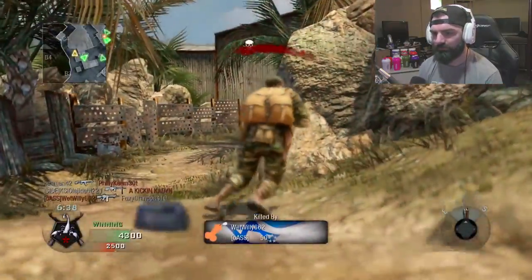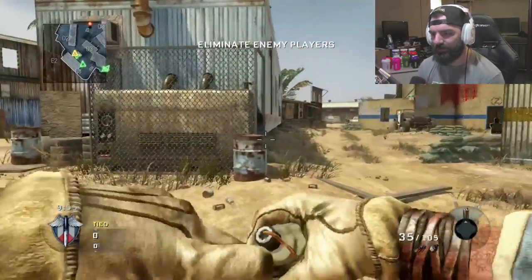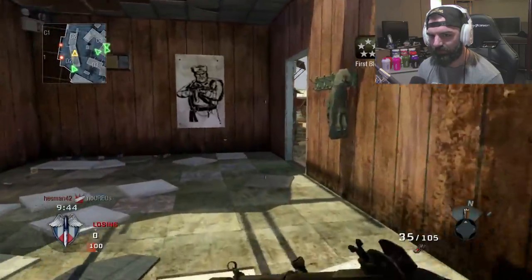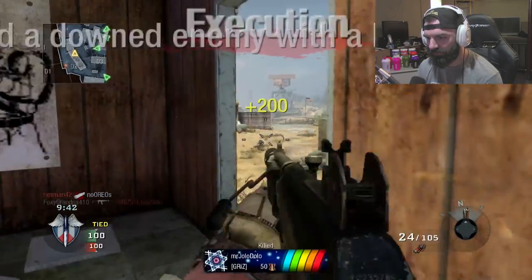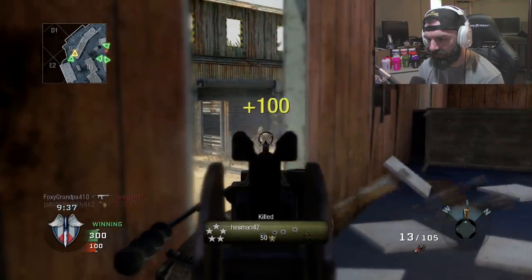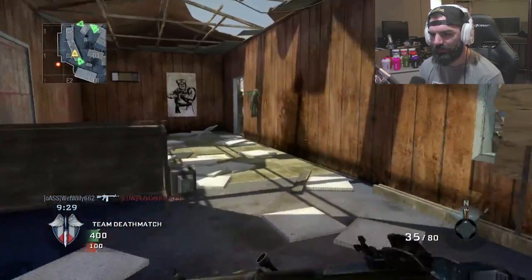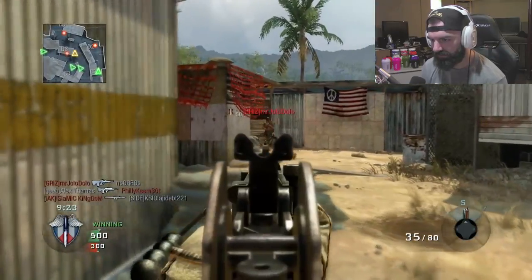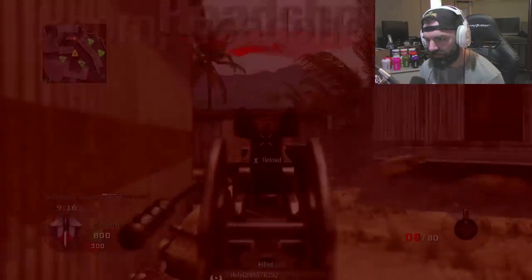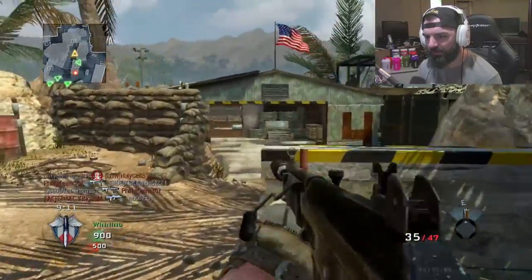Alright, we're still on Firing Range because people don't know how to pick other maps, but it's all good. We've got the silencer on the Galil. Oh, he's using Last Stand — what a noob. Get out of here! Dude, get out of Last Stand! Oh my goodness, the silencer Galil is putting in that work.